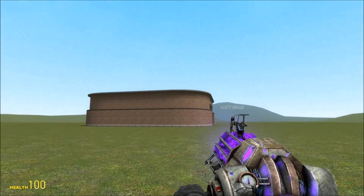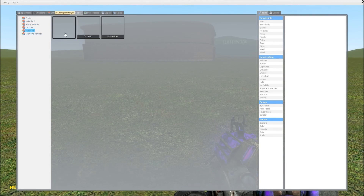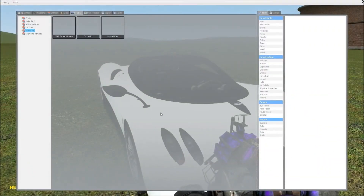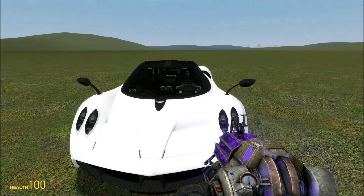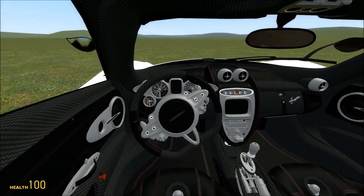Next one is from the SGM cars pack. This is a Pagani Huayra — the 2012 Pagani Huayra, whatever they call it. It's got a really nice sound.